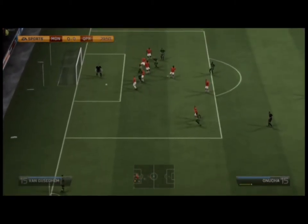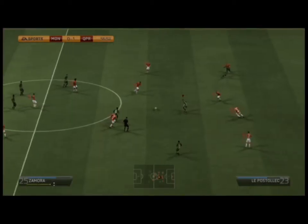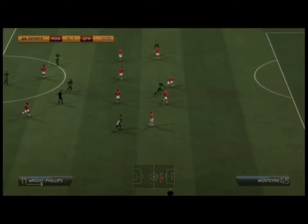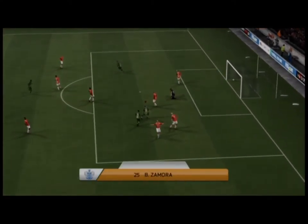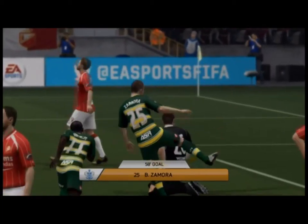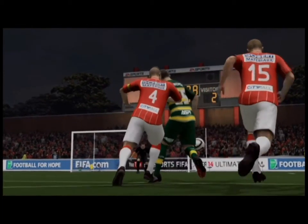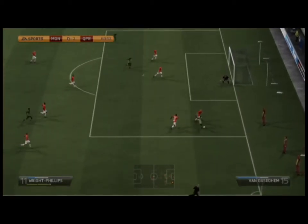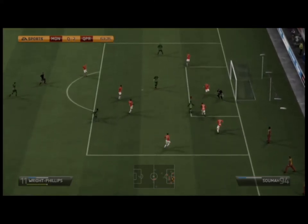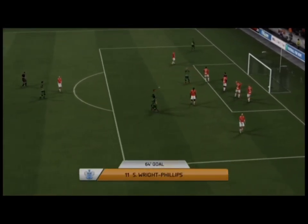Then we have Anua here scoring his first goal for QPR — really nice goal from the corner, brilliant header. Right Phillips just plays the ball over for Zamora, beautiful touch there, and he manages to slot that into the bottom corner in the 58th minute — quite a nice goal. You can see that touch really was nice. Then Phillips manages to do some pretty skilful work and slots it into that bottom left corner — quite a tricky goal to score.